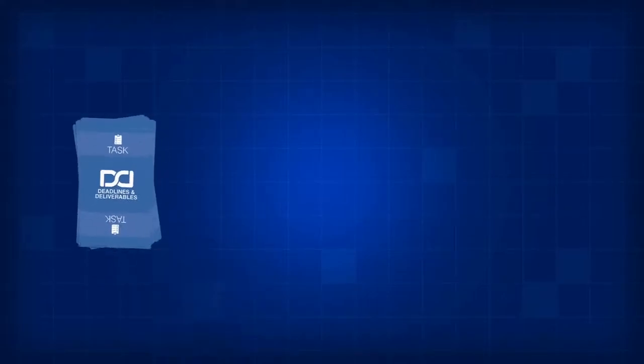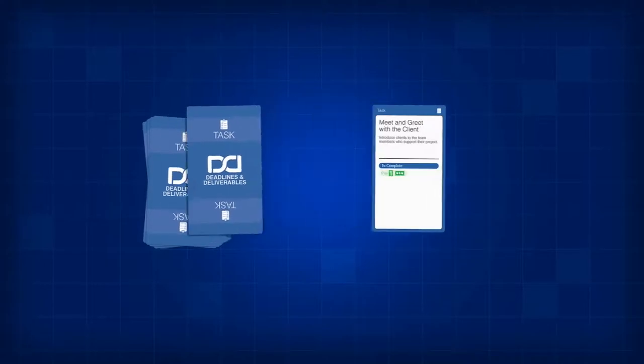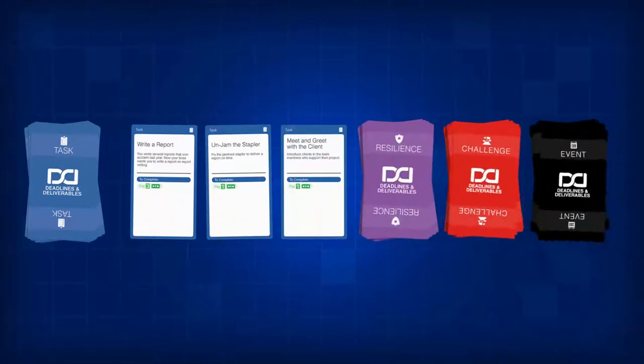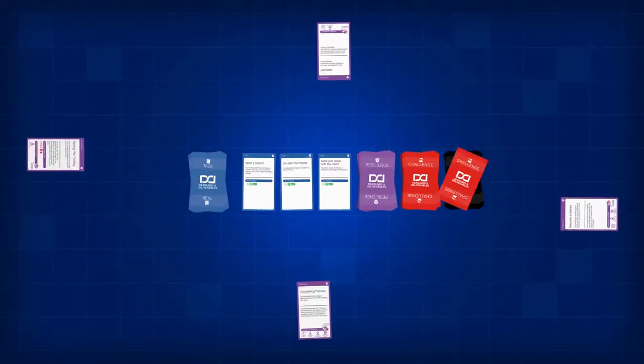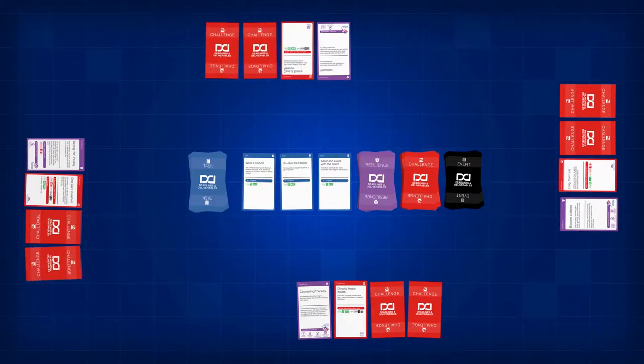Ready to play? First, let's set up the task board. Note that the number of cards in the task deck is six times the number of players. So for a four-player game, you'll randomly choose 24 task cards, shuffle them, and place them in a draw pile. Turn over the top three cards. Then place the resilience, challenge, and event cards in separate face-down piles. Each player draws one resilience card and one challenge card and places both face-up in front of them. Then each player draws two more challenge cards and places them face-down in front of them. You can look at your own face-down challenge cards, but cannot share them with other players until gameplay begins and you have paid mental money to reveal them.